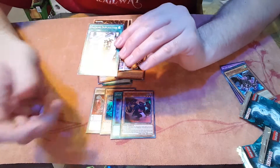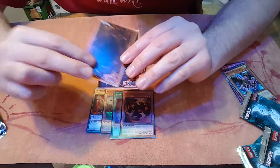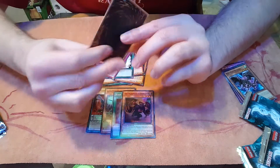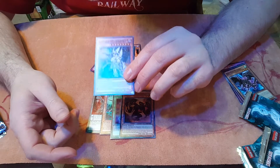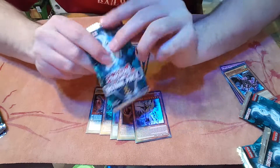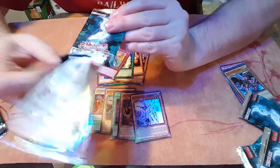We got a Machine Duplication, a Unipost — I don't know what that is — and a Super Rare Black Luster Soldier Envoy in Twilight. Not having any luck with these Ultimate Rare cards, huh? Any of them would be good to have.